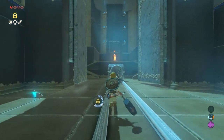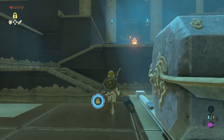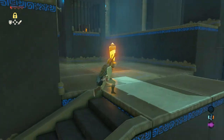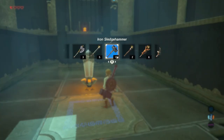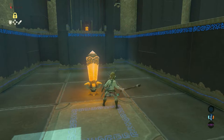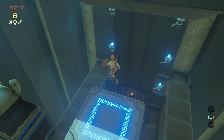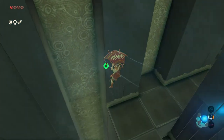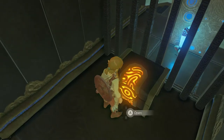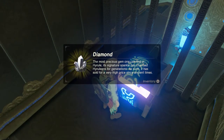Now walk straight on and up the stairs. Go stand on the platform and hit the switch — you will jump up. But instead of going straight to the monk, float towards the side here, since one more treasure chest is waiting for you. Land and open the treasure chest — a diamond is inside.